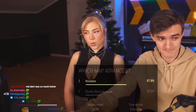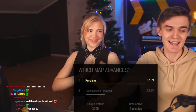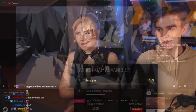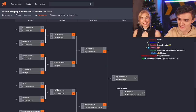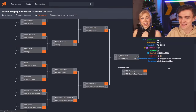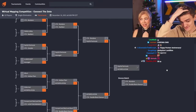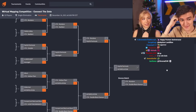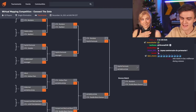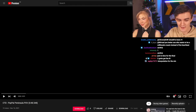Third place is locked in: Rondane wins with a 67 percent majority over Double Black Diamond. Chroma takes the 100 dollar prize. Now only two maps remain — Paypal Peninsula and Interpolation. The host says they feel nervous on behalf of both mappers. 'I love both of these maps. I have no idea who is going to win.'